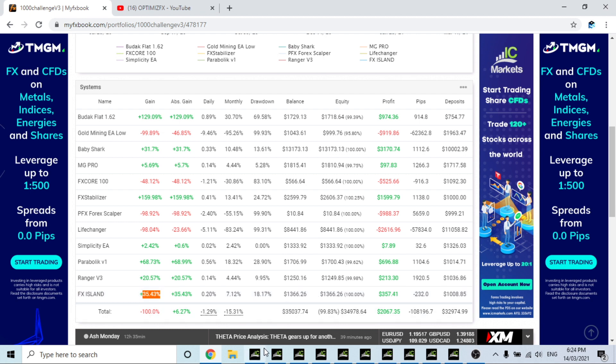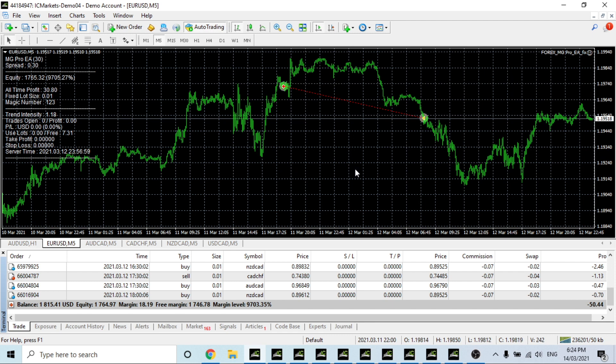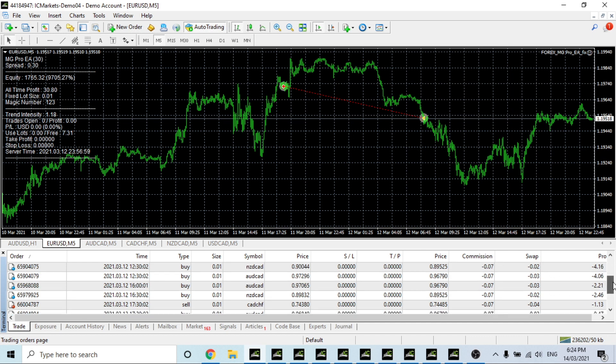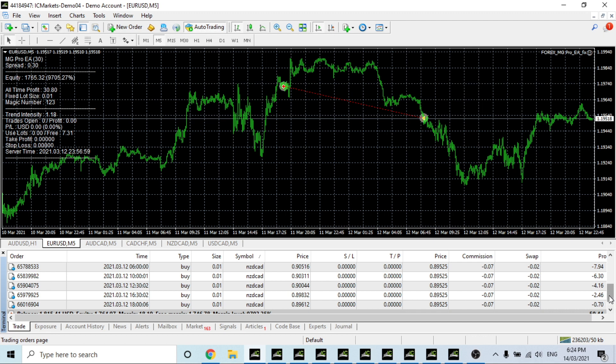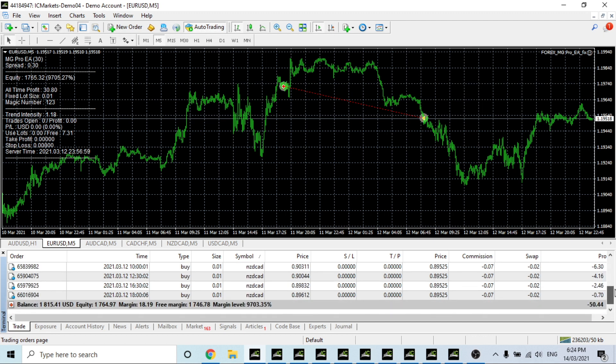Let's head over to the robots for a quick rundown on how they're all going. Starting with MG Pro — it's currently down 50 dollars. A lot of people are saying they're down with the CAD pairs: CAD/CHF, AUD/CAD, and NZD/CAD are all down. It moved a lot, so that's to be expected, but with the risk we're taking it's only down 50 dollars at the moment, which is quite good.